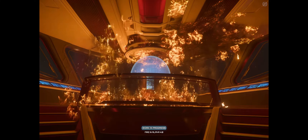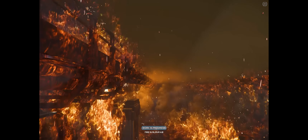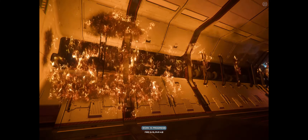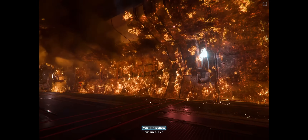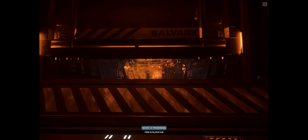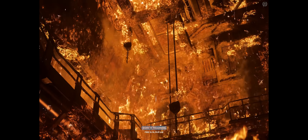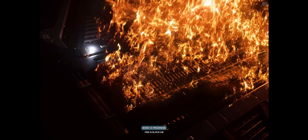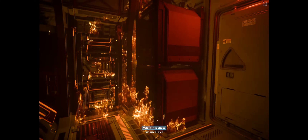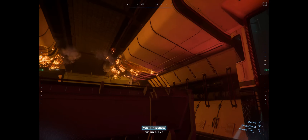CIG says fire propagation is based on three different variables: oxygen, temperature, and fuel. Fires can be prevented by starving them of fuel or oxygen, or even by extreme cold. Fires will spread according to what material the surface is made of, starting small and eventually spreading beyond control. These materials will catch fire and burn at differing rates based on their type.